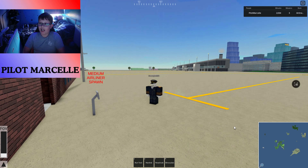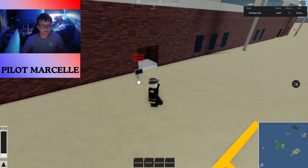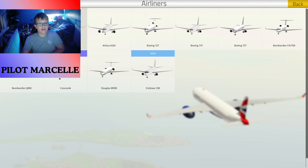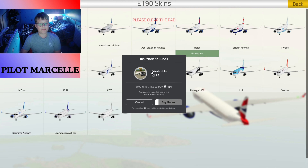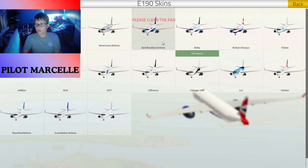I tested it out with a friend yesterday but just missed the development update — they were rolling out something new on the development page, and apparently it's a Cessna, so I might review that in the next video. Let's spawn in the E175. It's part of the private jets game pass, which is nice because you can still have game passes for some aircraft.